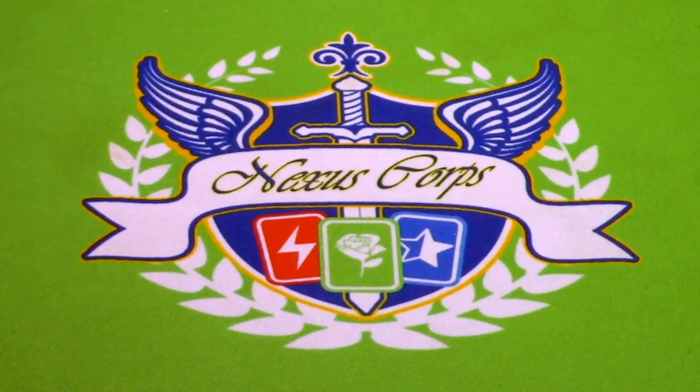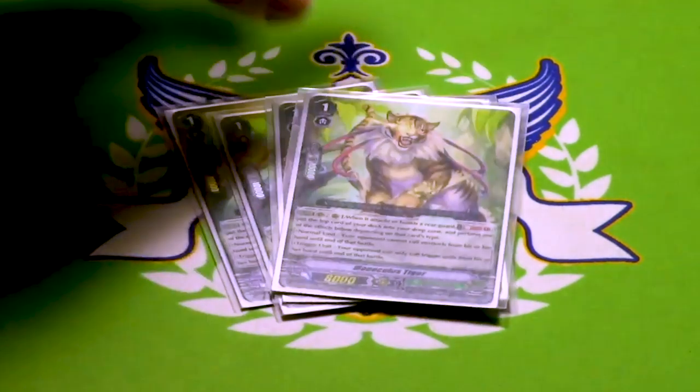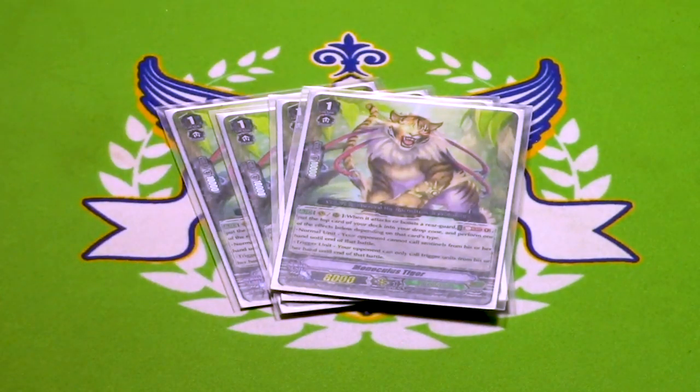In Grade 1s, we have four copies of Monoculus Tiger. On Vanguard Rear, when he attacks or boosts, you Soul Blast and mill the top card of your deck. If it's a normal unit, the attack he is attacking or boosting cannot be guarded by Sentinel. If it is a trigger unit, the opponent can only guard that attack with triggers. Mostly used for your kill turns. The fact that it is a flexible card with a 10k shield as a Grade 1 is also very potent, like calling it to an Excel Circle.